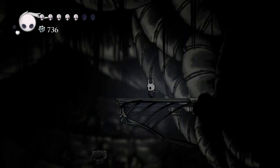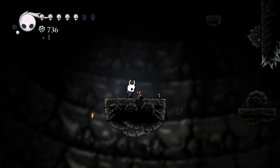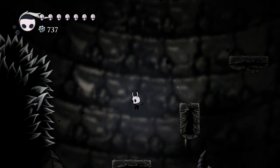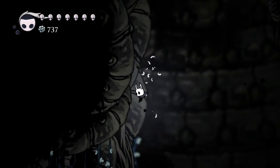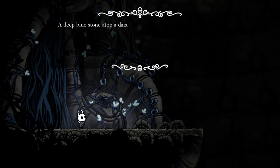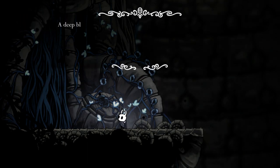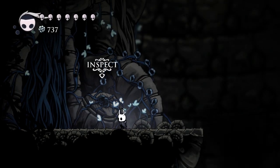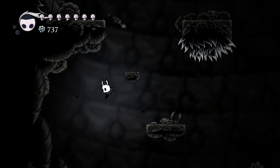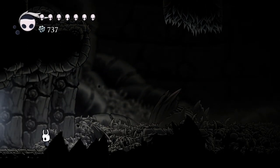I need to figure out how to get there — just get close to it and drop. I'll recover real quick. I don't have Quick Focus this time. I think there's still one more area we haven't discovered yet. I found it — a little butterfly, a deep blue stone atop a dais. I can't get in here. Stone can't be dream-nailed, it doesn't let me look at dead things either.